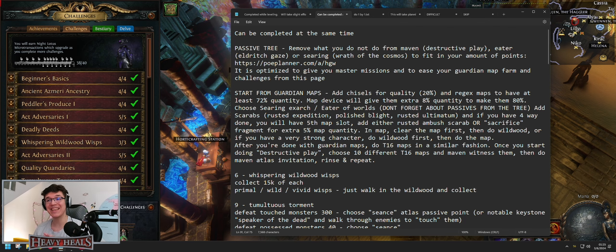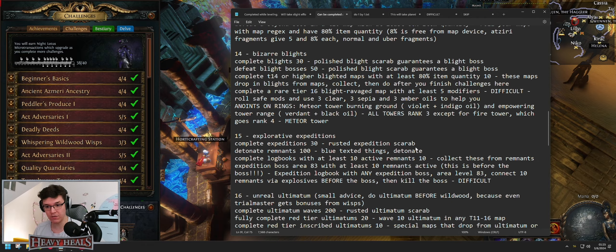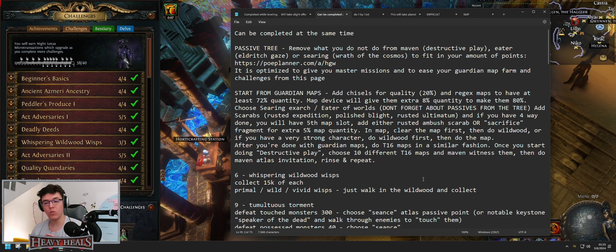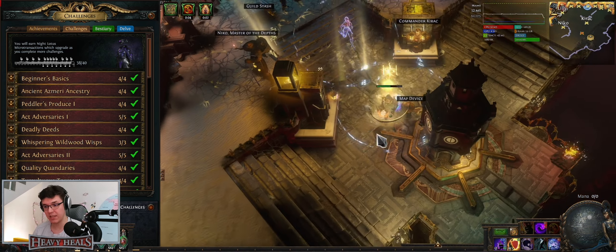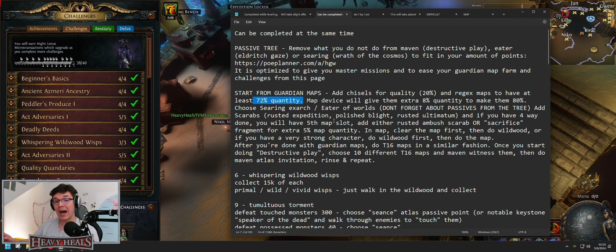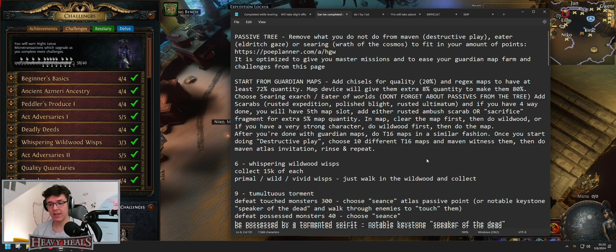There are a lot of challenges that can be completed at the same time. I have compiled them into a list: challenges 6, 9, 10, 11, 12, 13, 14, 15, 16, 17, 22, 27, 28, 29, 30, 32, 34, and 35. The only thing is you would start from Guardian maps because you need to do a hundred of them. You can chisel them, quality them, do regex to get 72 quantity — because you get the last 8% from increased quantity of items found in the area, and you need 80 to count for the other challenges.